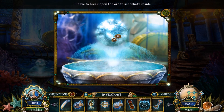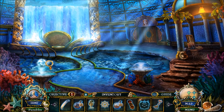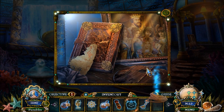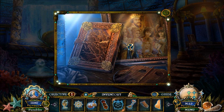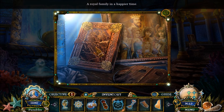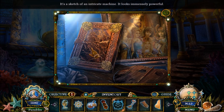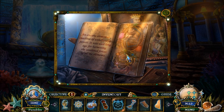I'll have to break open the orb to see what's inside. Okay, I don't have anything. And apparently you're too incapable of just grabbing it and just smashing it on the ground. 15 out of 40. Rope. Blueprint piece. Royal family in a happier time. I guess the wife must have died at some point or whatever. It's a sketch of an intricate machine.